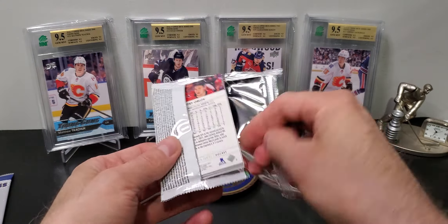Now we have the Rookie Class pack. I do think there are parallels in these — maybe red. I've got a good one on the back — that's awesome. Mason McTavish — that's good. Yeah, these are pretty cool. And then we have Sampo Ranta and Lucas Raymond — that's nice. I'm not sure if any of these are parallels; I think they're just color matched to the teams. Not bad — I have one more and I'm going to do that one soon.